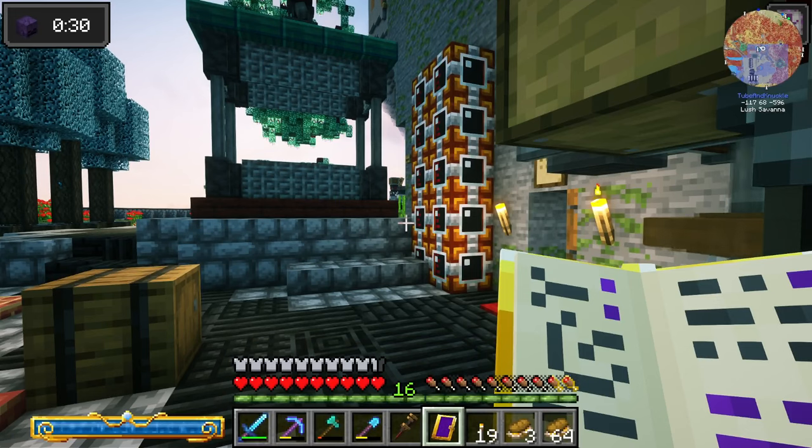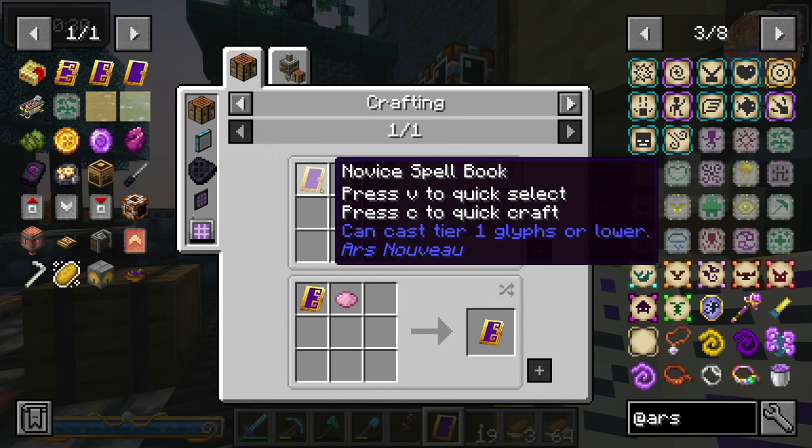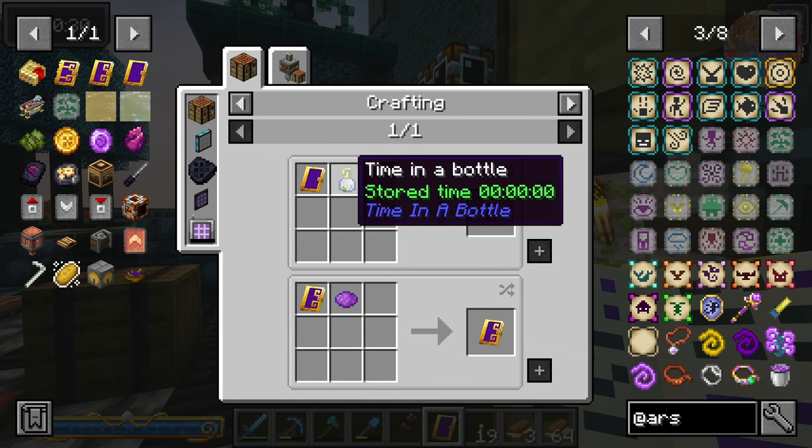Now let's work on the time in the bottle catastrophe. It's a catastrophe because this recipe — we have to combine it with our novice spell book that we just made. We need a time in the bottle, but not only that — we can't touch the time in the bottle, because as soon as you touch it, you ruin the MBT data. So we have to sneaky peekiness into something and craft it. Hopefully it works.